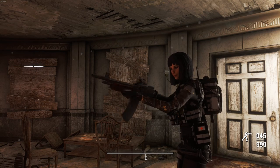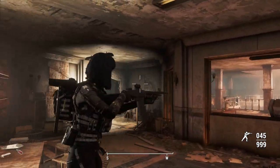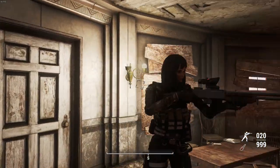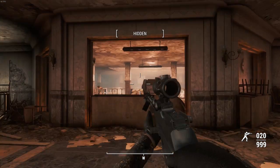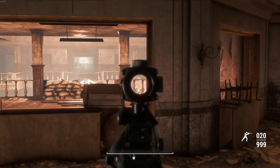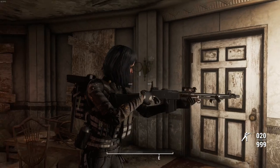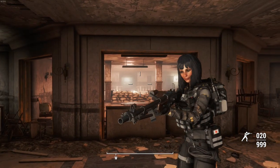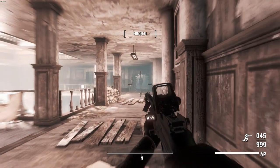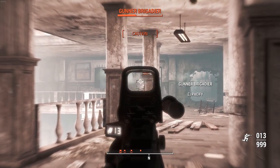Here's a short-barreled one with a reflex sight for use in VATS - it's got a calibrated receiver. There are no advanced receivers, so we want to use this specifically in VATS to get the most damage from criticals. This one has an ACOG scope, suppressor, and a long barrel - the ACOG unfortunately only gets 2.5x zoom. We've aligned the ammo counter to work with that scope so we don't have to dart our eyes to the corner to check ammo. And you'll also note I've got some Battlefield 1 kill sounds because it felt kind of appropriate.